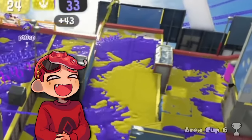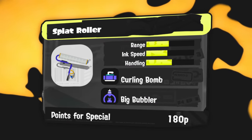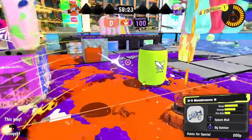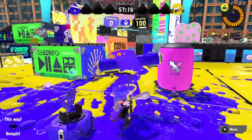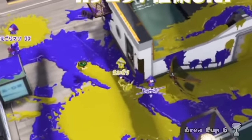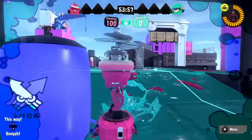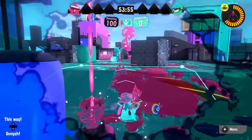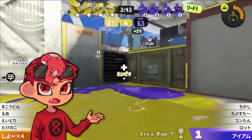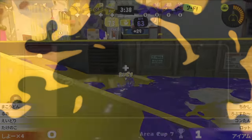Roller is basically a constant threat — players are paranoid about it all game. Bubble, while a weaker special in general, works much better with this weapon than any other. The hitbox on the horizontal flick makes it almost impossible to enter a bubble on Roller, making its bubbles stronger than those of other weapons. The curling bomb and sharking playstyle also mean Roller can set up bubbles better than most. It's a very solid niche no other weapon can replicate.